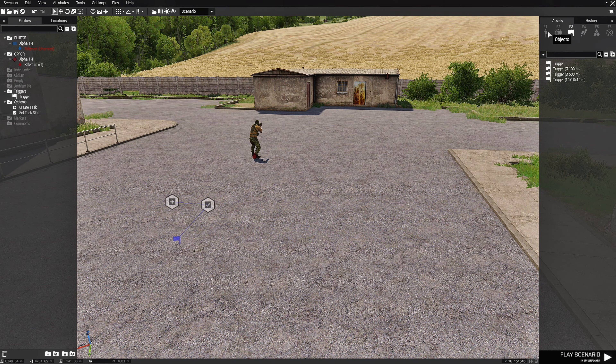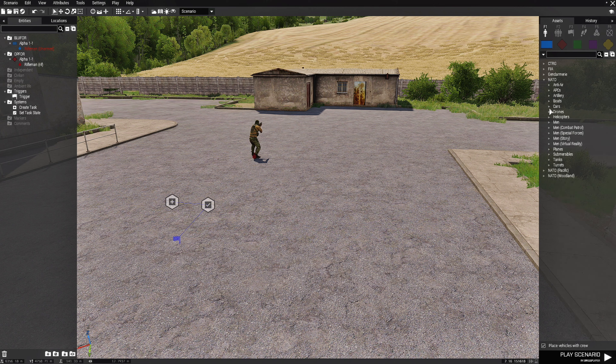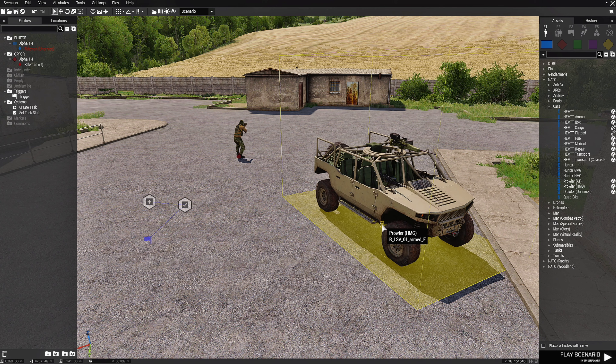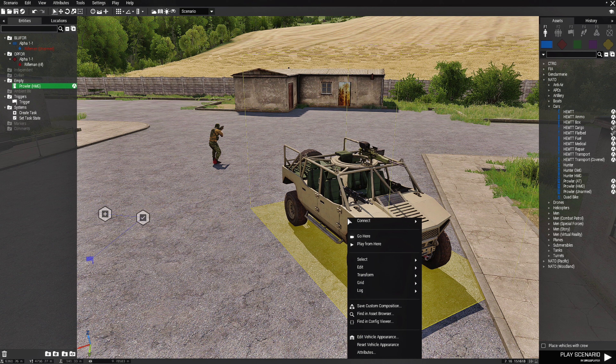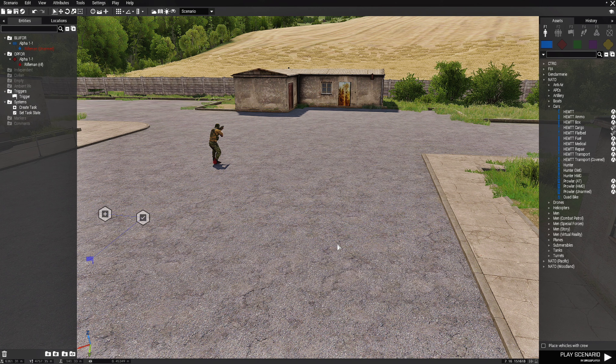Next we're going to go to F1 Objects, Blue Force, and choose a vehicle. We'll close the Men category, go to Cars, and we're going to place a Prowler HMG — but first we need to get the class name of it. Click on the vehicle, make sure it's highlighted with the wire box, right-click it, go down to Log, and click 'Log Classes to Clipboard'. The box will disappear. Then delete the vehicle since it's going to be spawned in via code.